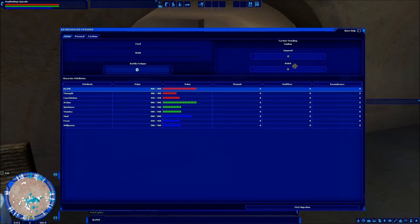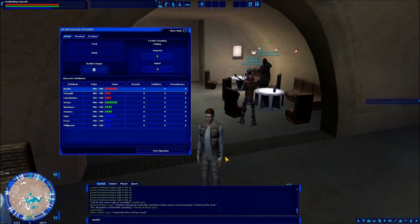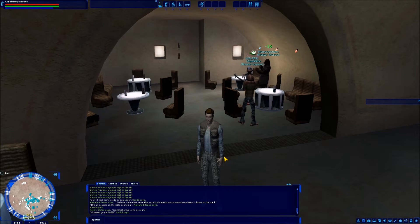O doesn't even do menu — O is character sheet by default. This is why I rebind my keybindings, because the default keybindings make absolutely no sense. Why O is character sheet is beyond me. The default options key is the period key.